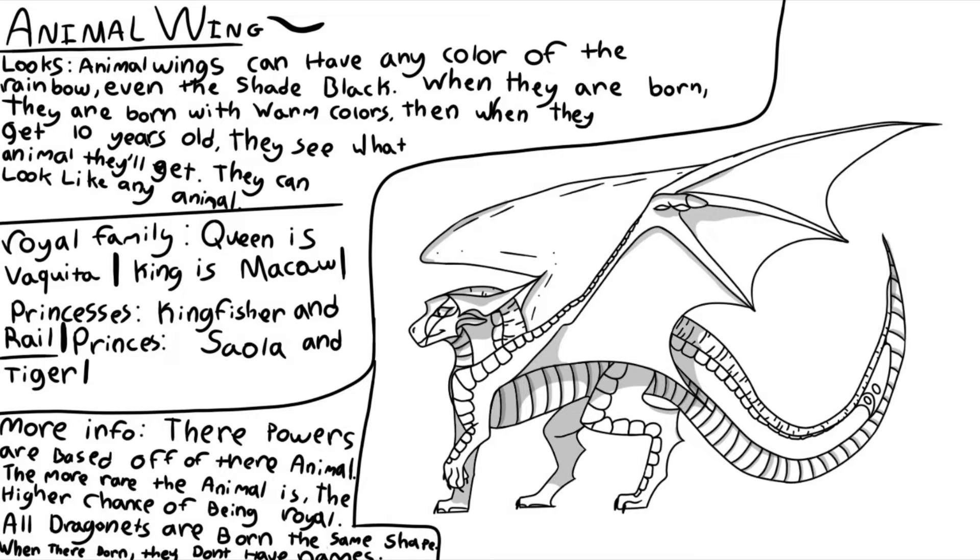So basically the royal family is based off of — the rarer the animal, the more chance of being royalty. So, queen — I don't even know how to pronounce that, so I'm not going to say it — queen vaquita. And the king is macaw, like the blue macaw. And then princesses are kingfisher and rail, and princes are — whatever that rare one is — and tiger, like those rare tigers, you see? I had to look up a list to find one of the rarest. I'm pretty sure there's only 30 of the kind that the queen is.